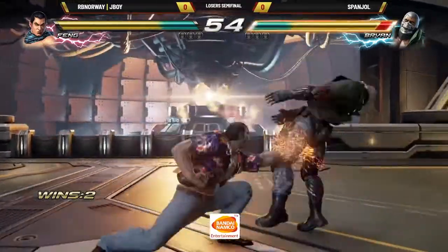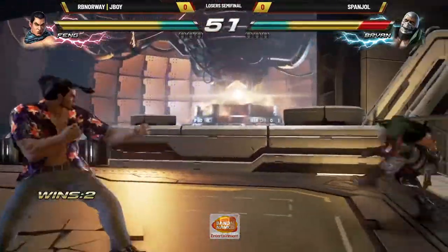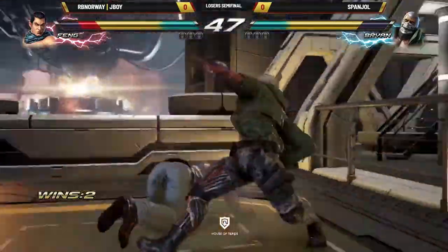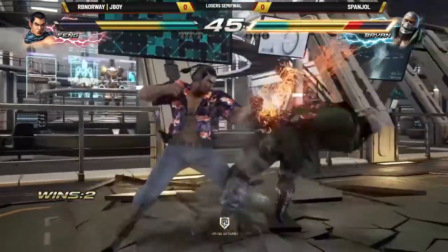Couple of whiffs, no punish. And there we go — low parry! That's good! Takes him to the corner, good positioning. Spuneer fights his way out though — whoa! That's the side step there.